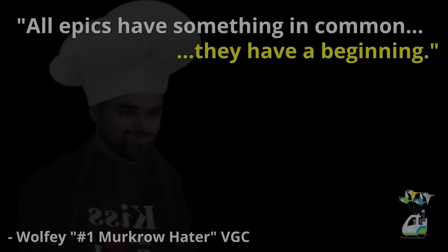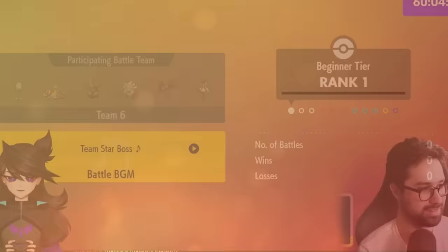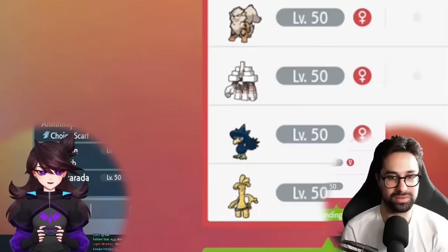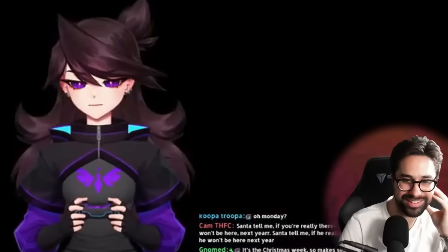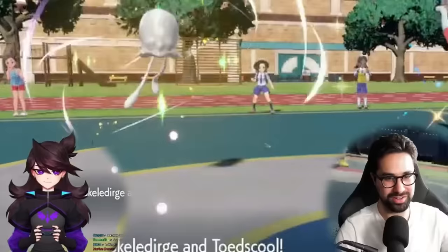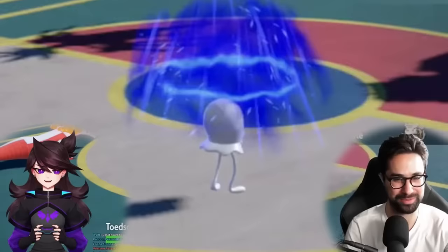All epics have something in common — they have a beginning. Our story starts in Beginner tier, but Jaden's first opponent was absolutely no joke: Lobo. They've got the old Murkrow, and Jaden notices her opponent has a Scizor — it's sad when you look at your team and you have one Fire-type and can't bring him. There's a shiny Tentacool too. We've got Hydreigon and Arcanine.